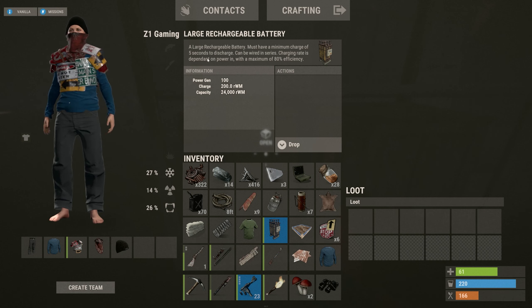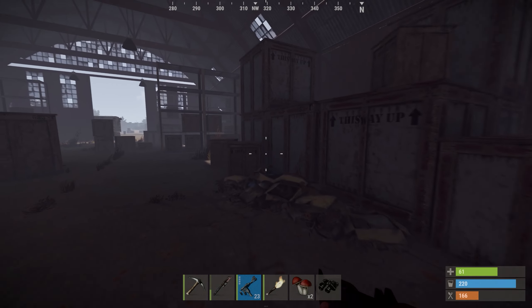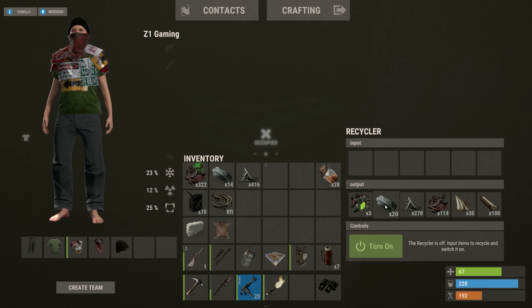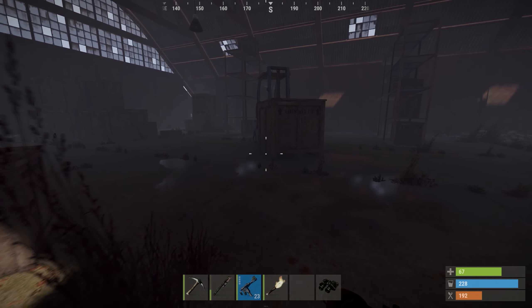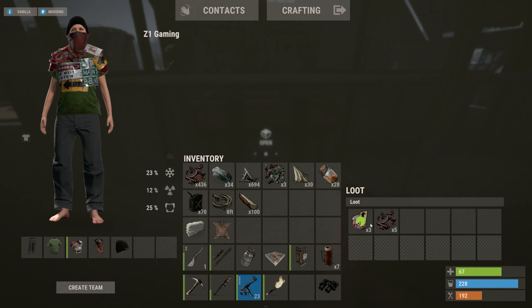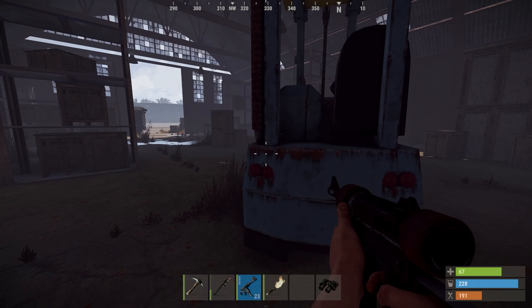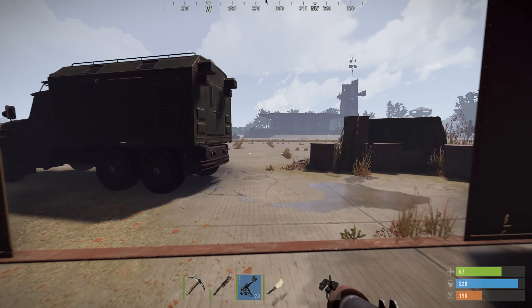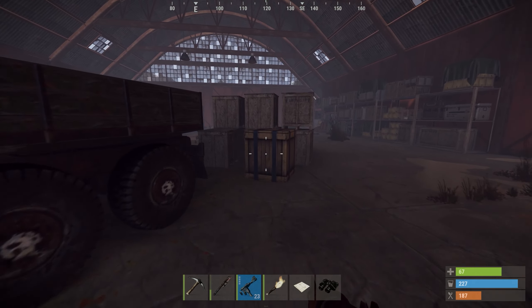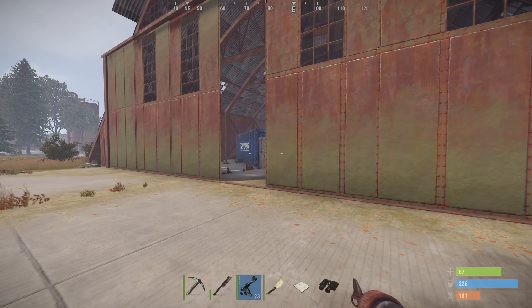Let's just drop some of these car parts — we'll work on getting a car another day. What's this? A flashbang — cool. First hanger — oh, this one is super sick, I wish these were drivable. Any crates in here? We got one — oh, a shirt! And a large rechargeable battery: must have a minimum charge of five seconds to discharge, charging rate dependent on power input. That's coming with us for sure.